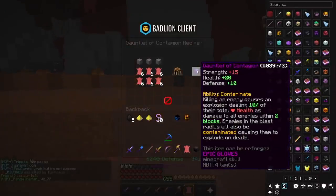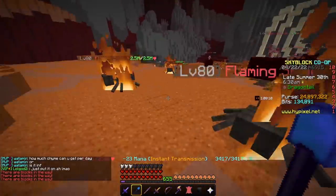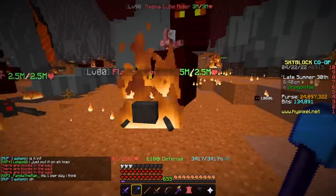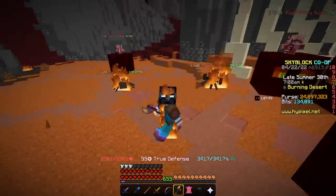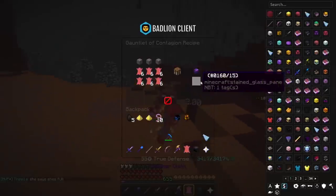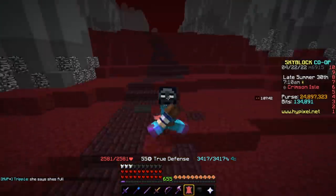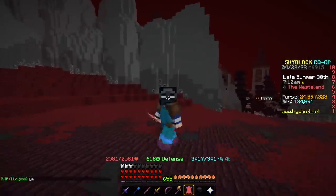The Gauntlet of Contagion is actually insane. It gives you Strength, 20 Health, and 10 Defense. Killing an enemy causes an explosion dealing 10% of their total health to all nearby enemies within 2 blocks — and then it's contagious. So if these guys are within 2 blocks of each other, you kill one, it deals 10% damage, all the other guys get infected, and it chains. The best Gauntlet for the majority of situations is going to be Contagion. You could argue Flaming Fist could be better if you're using Scovile Belt and a Berserker, but in most cases Gauntlet of Contagion is going to be better.